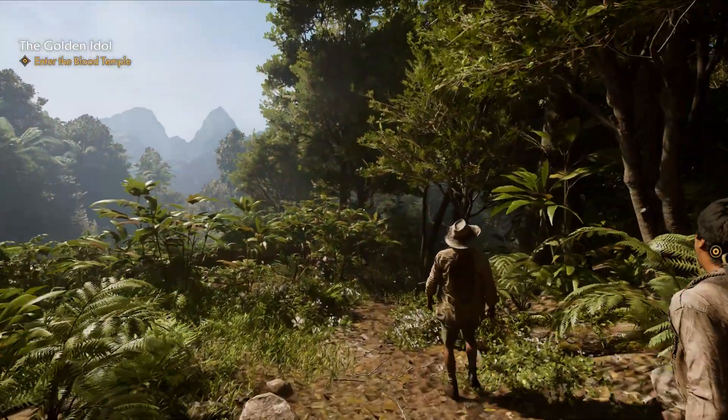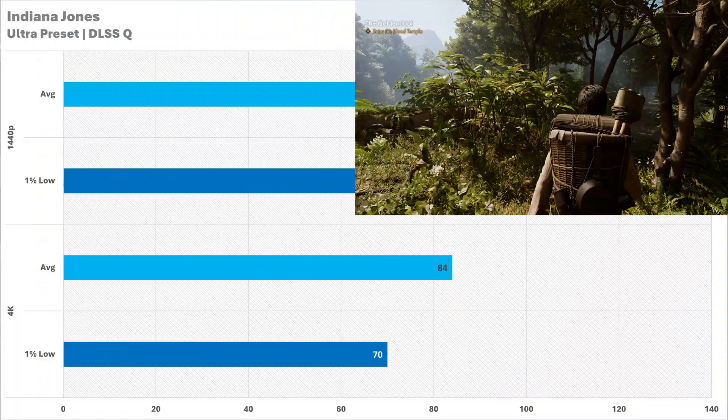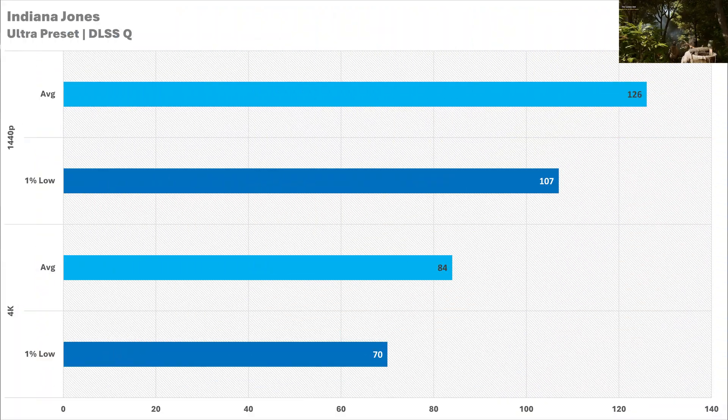Ray tracing at 1440p is also going to be a fantastic experience. In Indiana Jones, we're getting absolute bucket loads of performance at 1440p with DLSS set to quality — you won't be having any problems there. Where you might have some issues is at 4K. The game didn't really want to run at a very high frame rate initially, but after a restart it ran just fine. There were a few texture pop-ins at 4K that weren't present at 1440p, which tells me the 12GB of VRAM is causing a bit of problems at the higher resolution.